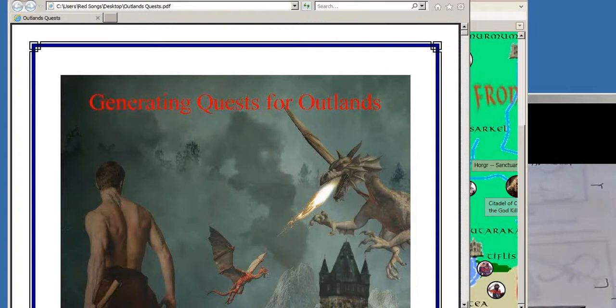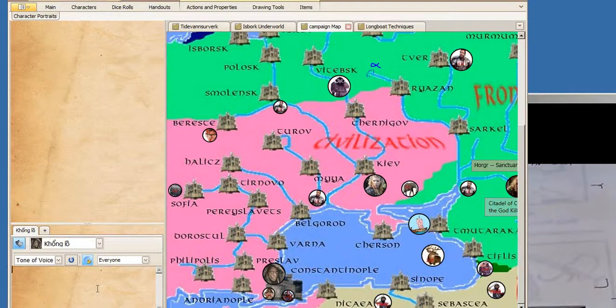Hello again. This is Generating Quests for Outlands. I'm going to give you a demo of that Generating Quest booklet - how you actually use a deck of tarot cards to generate quests for a fantasy adventure. The booklet is used with Chronicles of the Outlands, which is a Viking motif game set in the fall of the Eastern Roman Empire, probably around 800 AD. It's the Black Sea and the Baltic Sea connected by the rivers between.